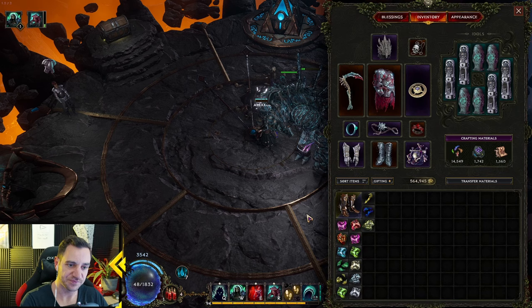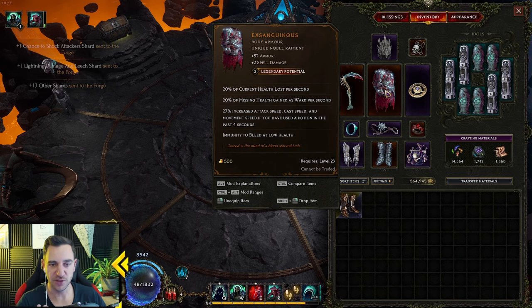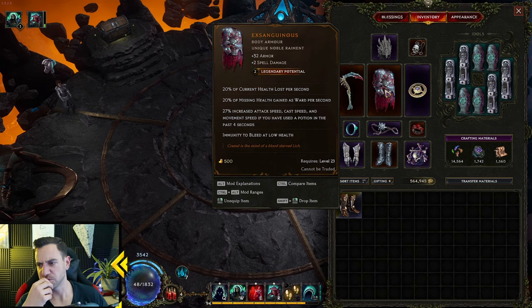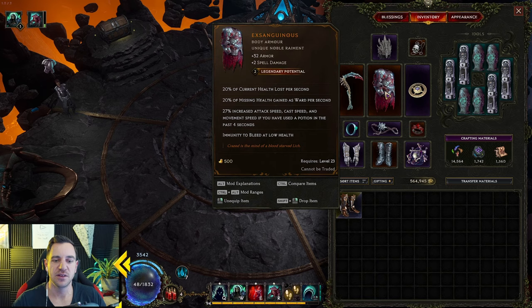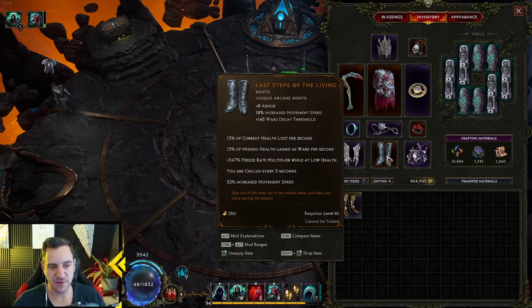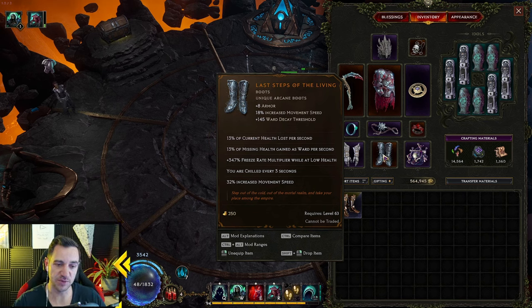Now to the items. Exsanguinists are piece one. If you have LP on it like I do, throw health on it — that's pretty much the only thing you really need on it, health, so you are tankier. Right now we're only sitting at 3,500 ward. Last Steps of the Living: same thing — you gain more ward, ward threshold, but also key: 300% freeze rate multiplier, so you're freezing enemies more likely with your Harvest.